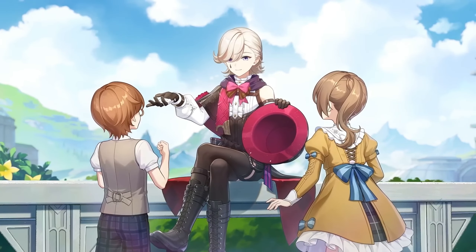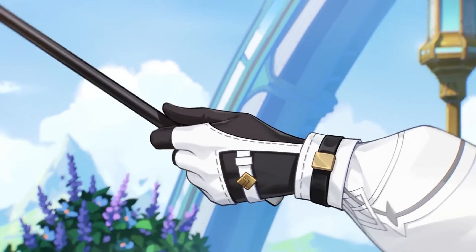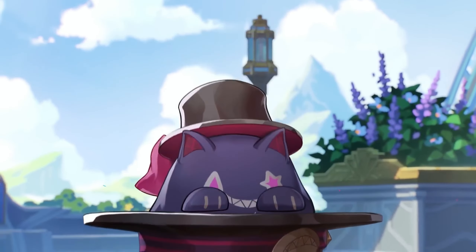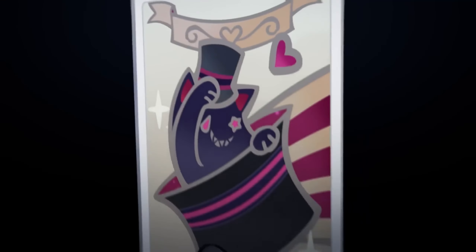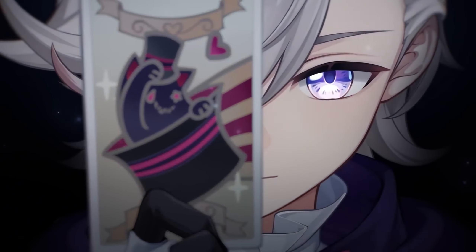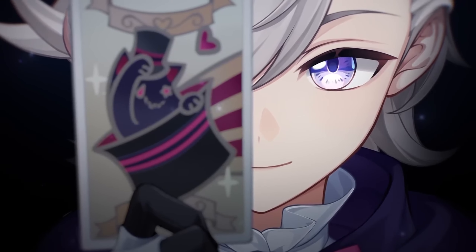4.0 also introduced new characters Lynney and Lynnette, which were huge — very differently played compared to other characters. Lynney was the first of many Fontaine characters who loses HP as part of their playstyle, and the artifact set that complements that is so well made.